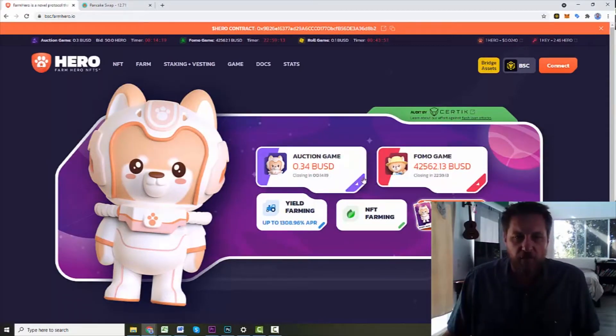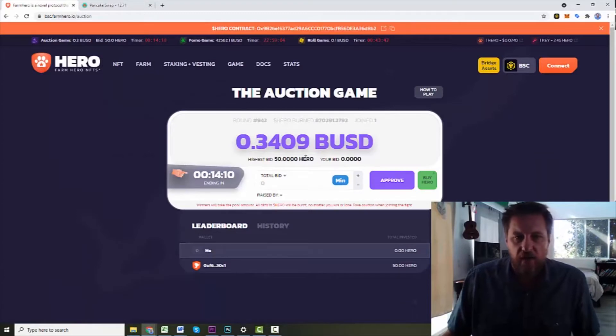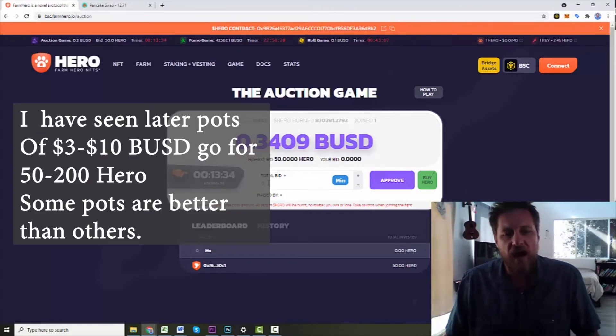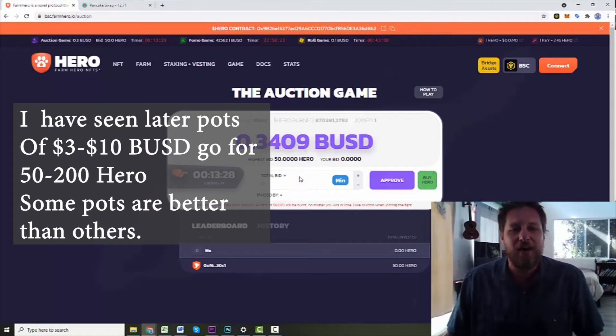A couple different games are going on. We've got the auction game ending at 0.34 BUSD, closing in 14 minutes. The highest bid looks like 50 Hero, which would be a little over a dollar. I have no idea why someone would bid a dollar to get 34 cents — I cannot figure out this game. Please comment below and explain why anyone would pay a dollar to get 34 cents.